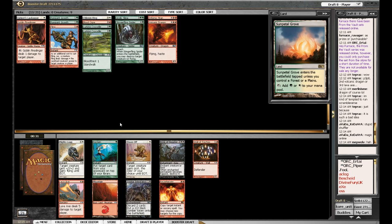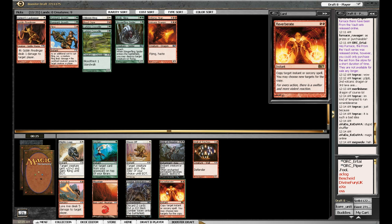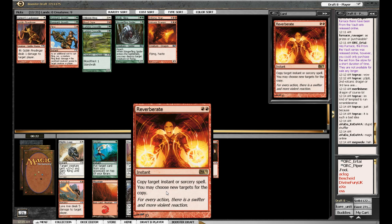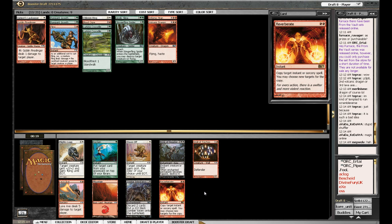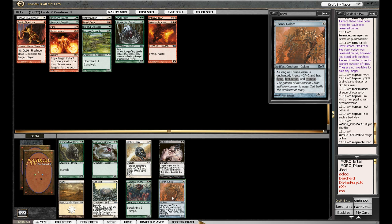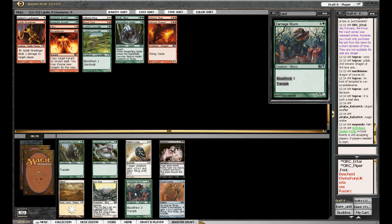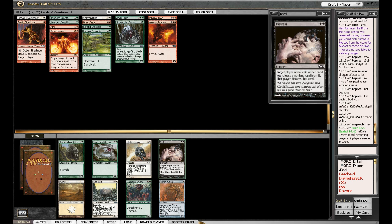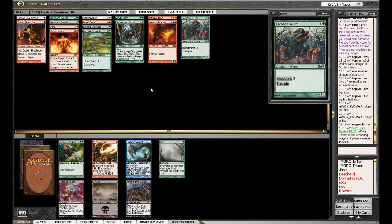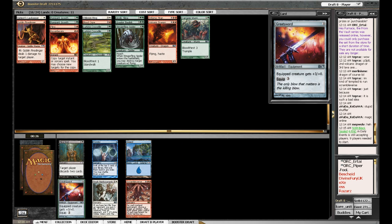Green cards — Reclaim. Reverberate: copy target instant or sorcery. What am I picking otherwise? Maybe a Stave Off? I'm just going to take Reverberate — sucker for rares. What have we got here? Thran Golem — boo. Carnage Wurm — got to be careful, going really high end, but there's not really anything else to take. So I'm going to take Carnage Wurm. Just have a Greater Basilisk as well.